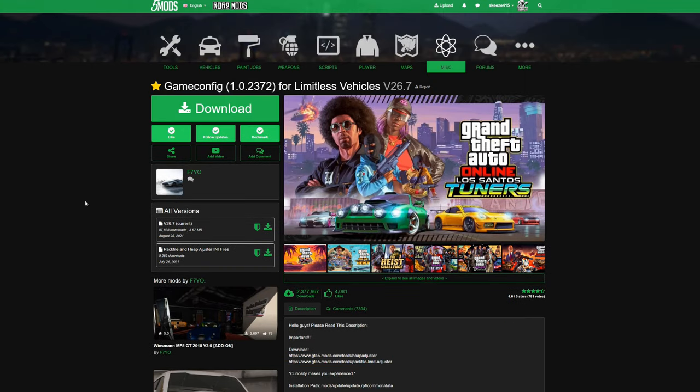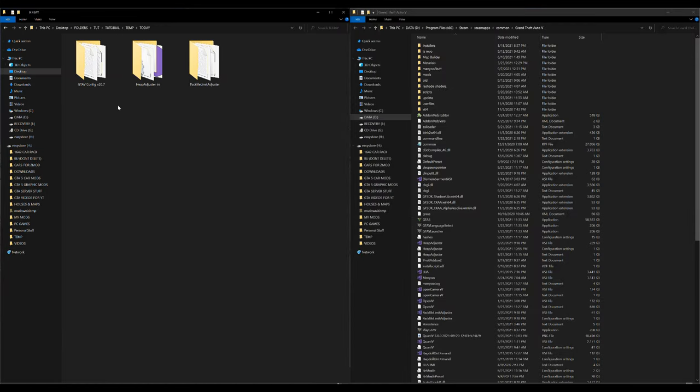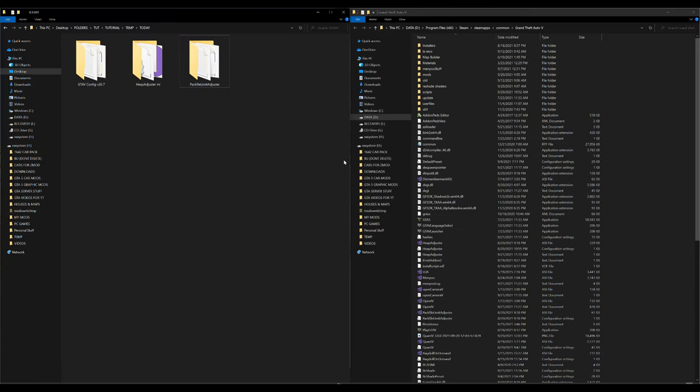There's another important requirement: OpenIV. If you don't have OpenIV installed already, check the links in the description — there's a video explaining how to install it. Make sure you have OpenIV installed. Once you have OpenIV, Game Config, Heap Adjuster, and Pack File Limit Adjuster downloaded, it should look something like this — three downloads on the left and your GTA 5 directory open on the right.